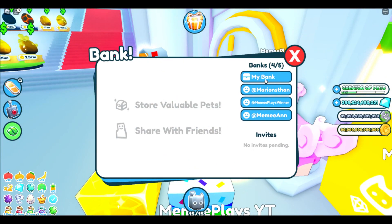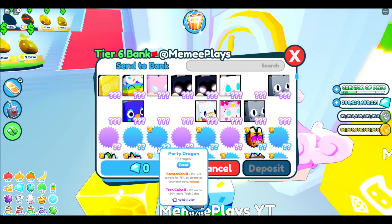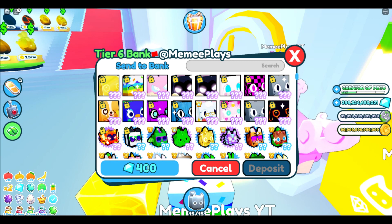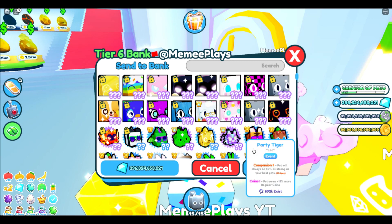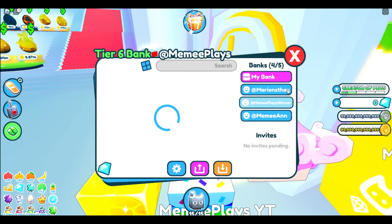Walking straight past my bank, so we're going to just pop in here. I've already got some in my bank so I'm just going to deposit - we'll do 400 billion - and then I should have zero. There we go. Oh god, that looks so strange. Zero gems.